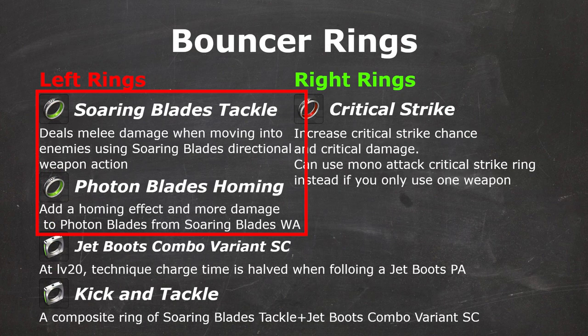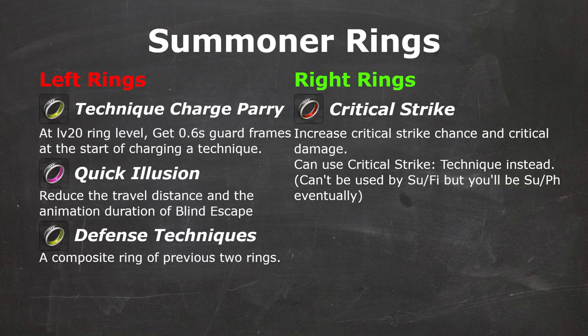Bouncer's both Soaring Blade Rings are necessary for Soaring Blade mains, with Soaring Blade's Tackle giving free melee damage when ramming into an enemy with weapon action, and Photon Blade's homing adding an additional 8% damage. If you play Jet Boots, Jet Boots Combo Variant SE reduces Technique Charge Time, which is part of Bouncer Phantom's combo, and it can be made into a Kick and Tackle Composite Ring with the previous Soaring Blade's Tackle Ring. Summoner just needs Defense Techniques like Force and Techter, though sometimes they can also use Situational Right Rings.